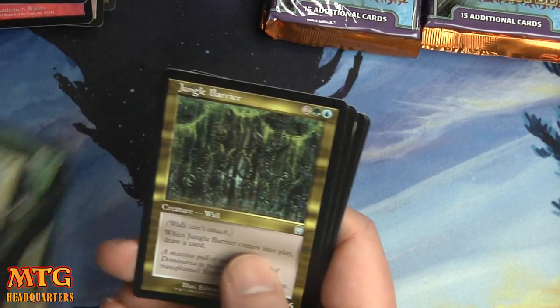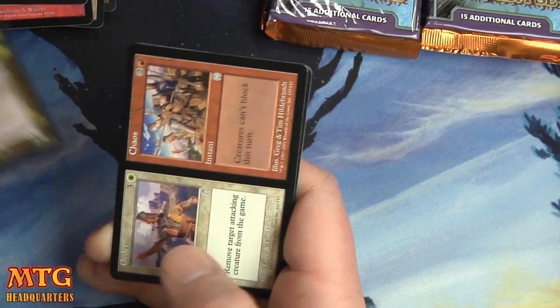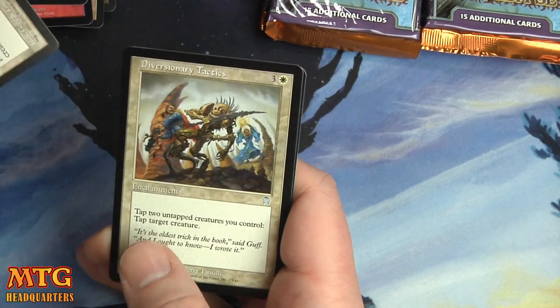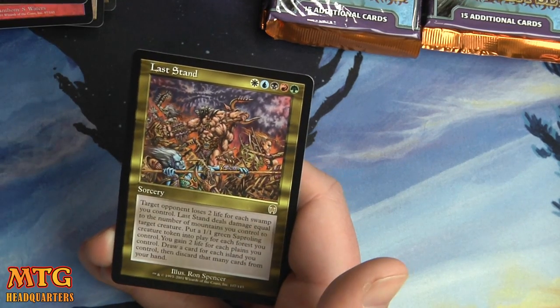I'm sure they were less sophisticated back then about sorting their cards. Jungle Barrier, Order and Chaos, Divisionary Tactics, and a Last Stand — alright.